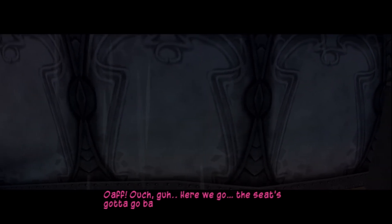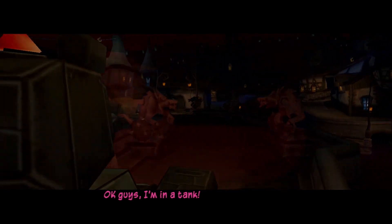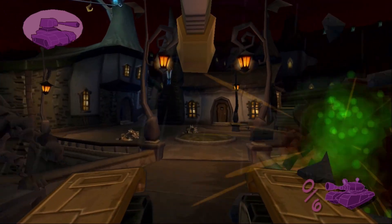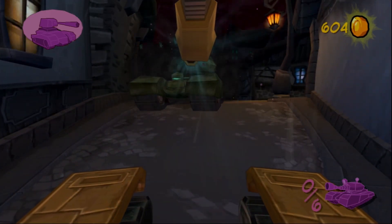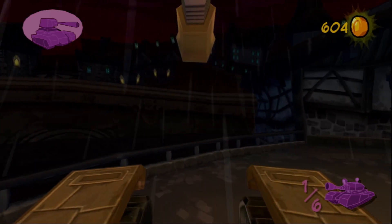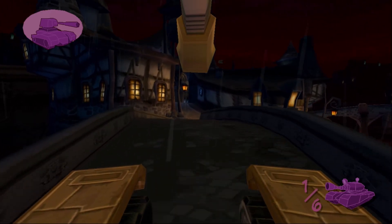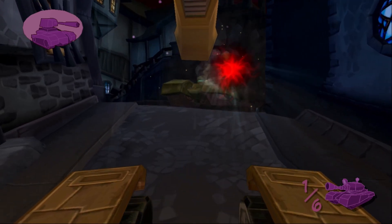Who here wants some of the worst vehicle controls in gaming history? I am a huge Sly 2 fan, but holy buckets do they not know how to make a tank functional. It makes sense on paper, but it is so frustrating to do. Your control sticks control the treads individually. So if I want to go left, I stop holding right. Right up and left up control just different aspects of the treads of the tank. You have two treads — left tread and right tread. If you hold them both together, you go forward. Hold them both back, you go back. Release one or the other, you can rotate. That's not, in my opinion, the best way you could have gone about making actual tank controls.